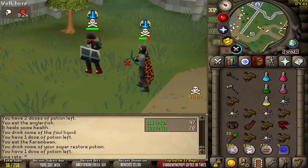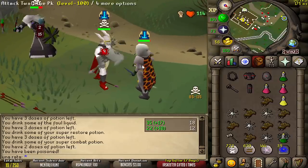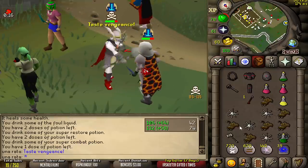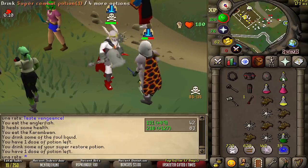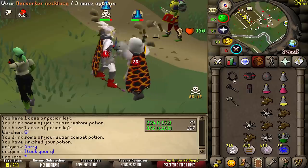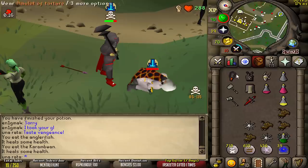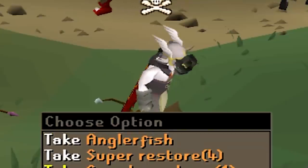Big chance. Timed it perfectly. I missed my flick — I was supposed to click on him. I'll just go for it anyway. Unlucky. This is risky. 61 KO. Not bad. Good fight. If you'd pulled out like an AGS or something there, I could have died, but it worked out okay.